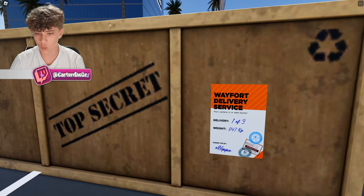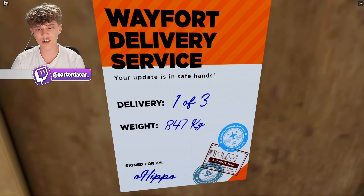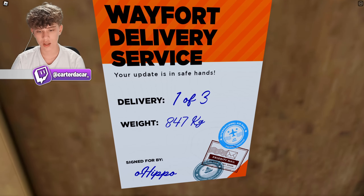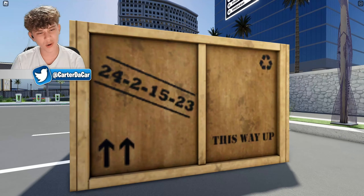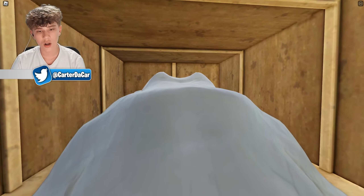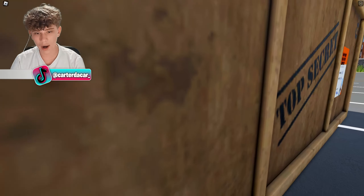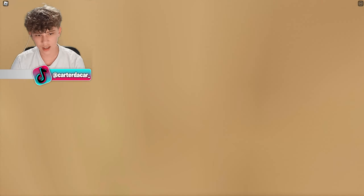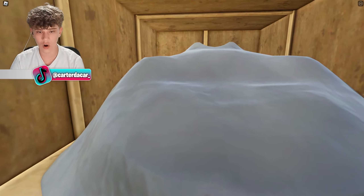What is this? It says 'Top Secret - Wavefort Delivery Service, one of three, 847 kilograms.' What is this car in here? '24-2-15-23' - what does that all mean? There's a car under a cover in the dealership. Comment down below if you think you know what this car is.